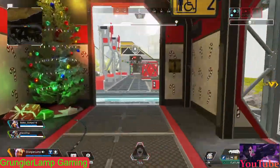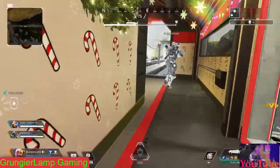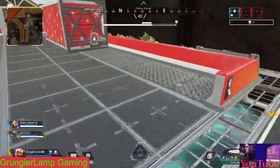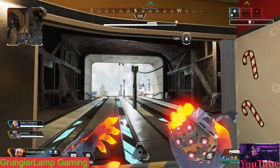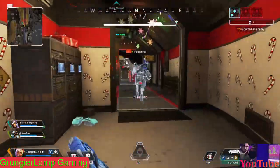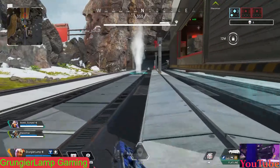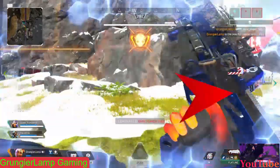I really like playing Wraith in this mode. Her phase ability is really great because Caustic gas and Bangalore gas is everywhere, and if you're phasing no one can really follow you in all that calamity. The portal isn't that useful, but you can use it like a booby trap — hang it, let it fly off the train, and when enemies approach, set it and they'll get trapped. But mainly it's her phase that makes her stand out.